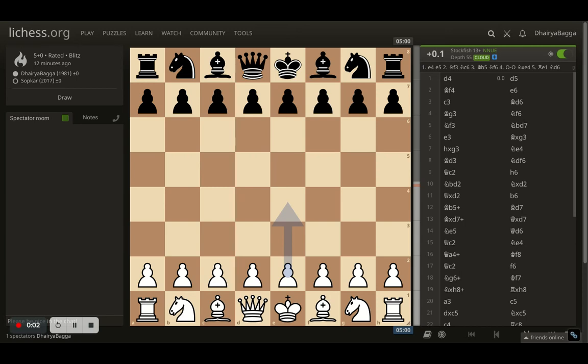Hey chess lovers, welcome back to the Chess Yard. This is Dehre Bagga and today I'll be showing you one of the games that I just played. This was against a 2000 rated player. I was playing as white.